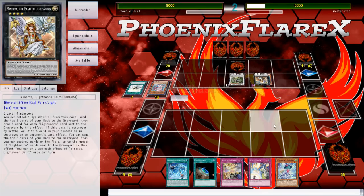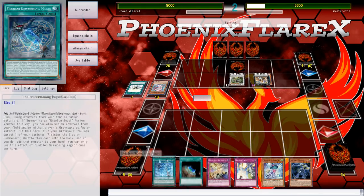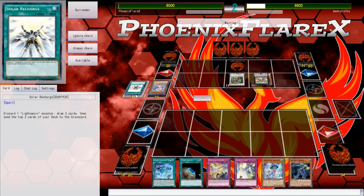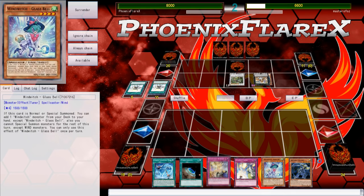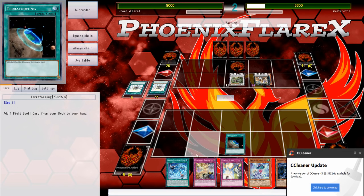That's an Artifact Scythe — that card might as well not even be a card. Omega gets to put back what — just a Solar Recharge to be a dead card for the Fairy Tail Snow. There are now two Fairy Tail Snows in grave, which means I have to get rid of both of them.